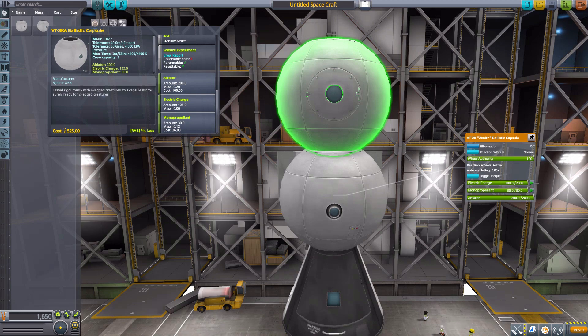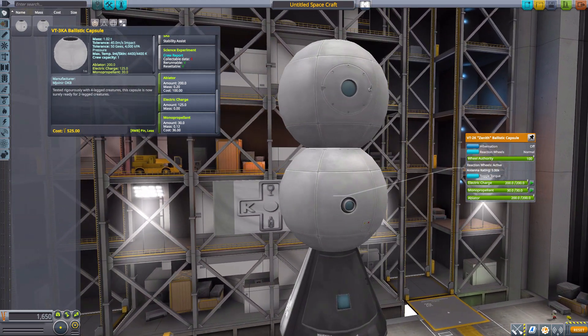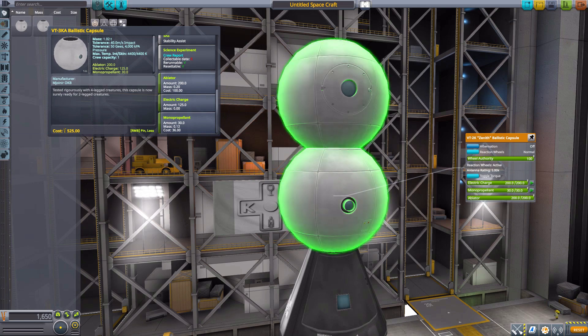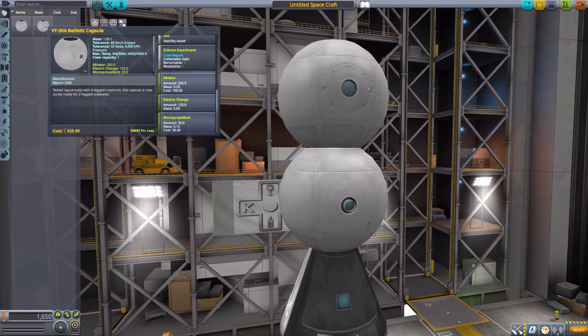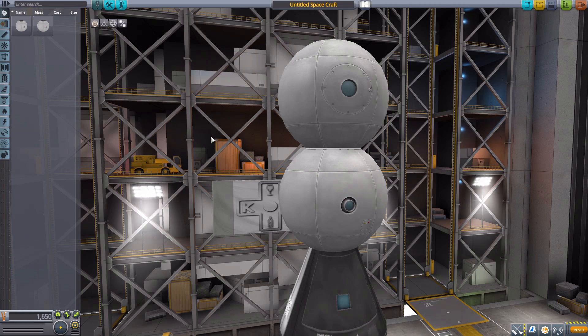Sadly the manned capsule doesn't have an internal view yet, but hopefully one comes in time since Iron Cretin only just took over these parts a few days ago. One thing I really love about this pack is that the parts are stock-alike. You know me — I'm a sucker for anything stock-alike because it just makes everything feel like it fits better with the rest of the game's parts. All these Vostok parts have been designed to match the look of stock parts.